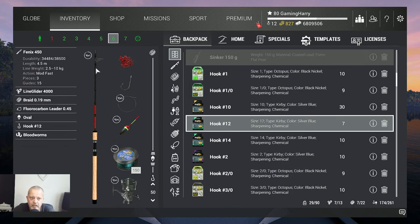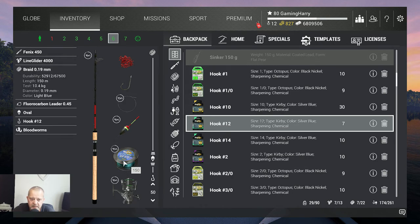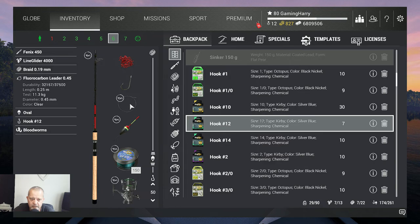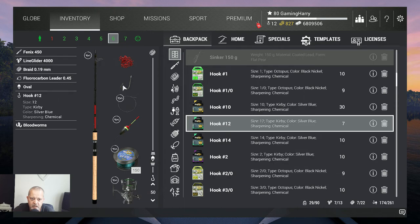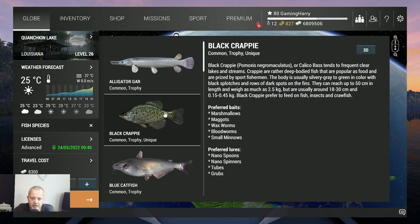I'm using the Phoenix 450 10-kilogram rod with the Line Glider 4000, that's a 10-kilogram reel. Then some braid on it, a 0.19 — that's 10.4 kilograms — and a nice popper. Then a Fluorocarbon Leader 0.45 at 11.3 kilograms, and very important, a Hawk 12 hook combined with the blood worms. That's the setup I use to catch the beautiful Black Crappie.